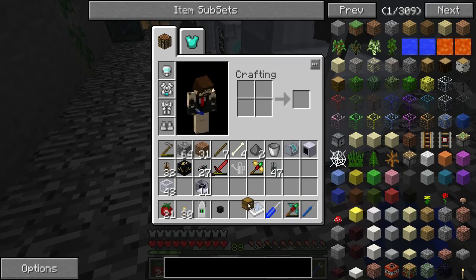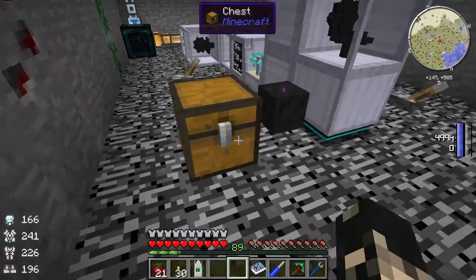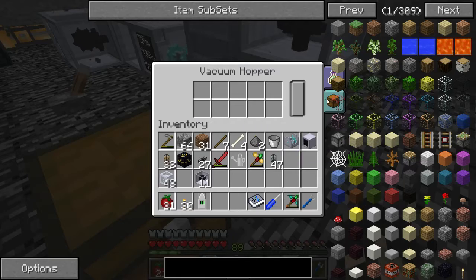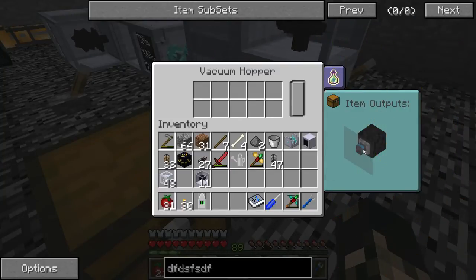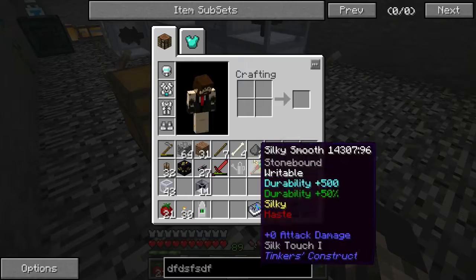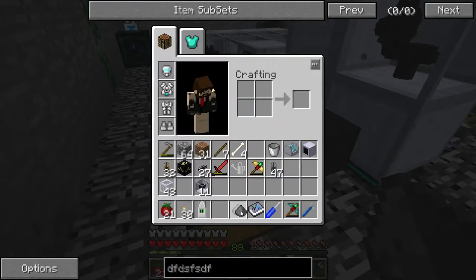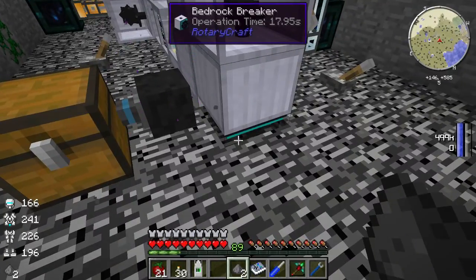That's why we've brought the vacuum hopper — so we can automatically pick it up. I'm just going to place it here and then there. I could pipe it into a chest and have it automatically send back to the base, but I actually want to see it. This side needs to output. So when it drops, the vacuum hopper will pick it up and it'll end up in the chest. So all we're going to do now is wait — I'll speed up the recording.